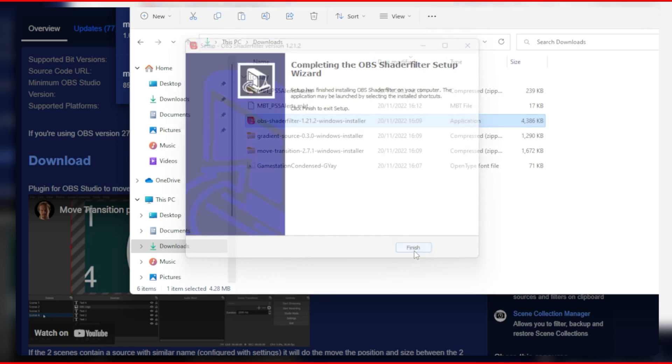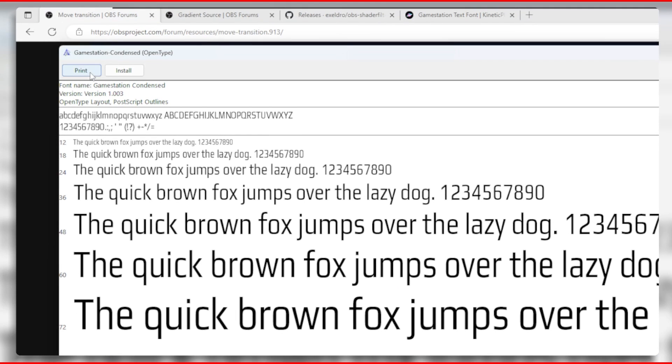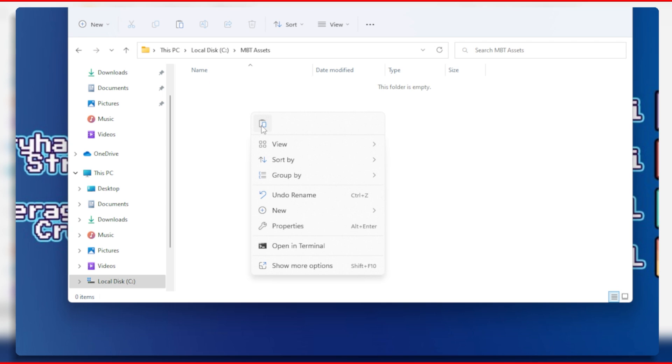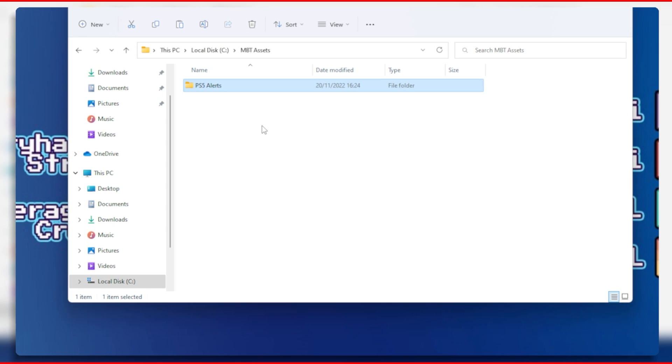Once you have installed these plugins including the font, you will need to save the assets into a location of your choice. I have the PS5 alerts folder saved under the C:\mbt\assets location.